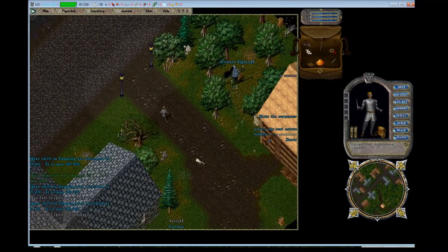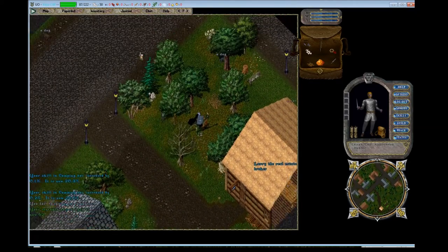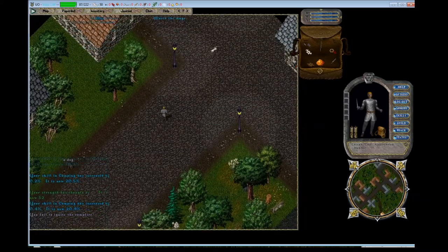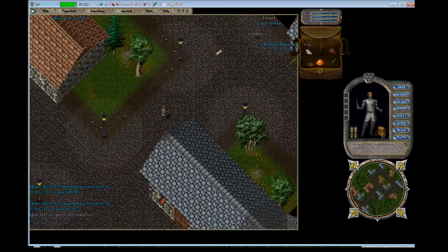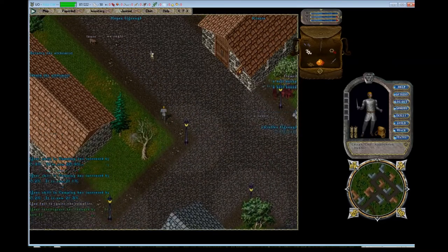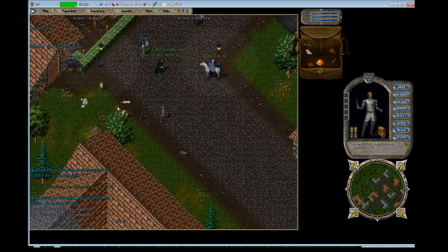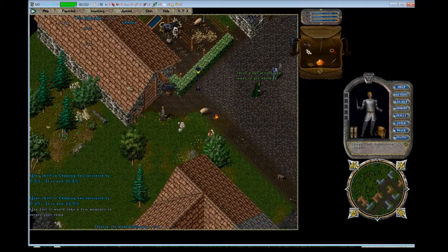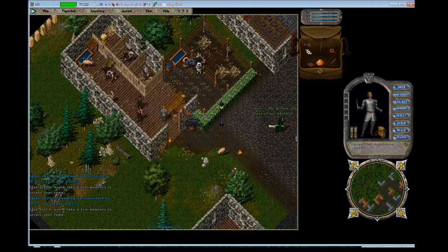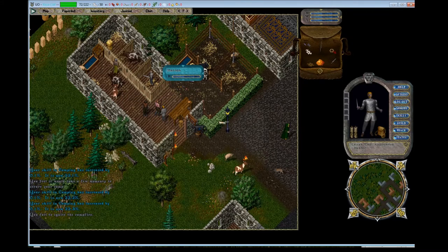I'm still gaining skill and stats from my camping macro running in the background. Speaking of running around, it is quite slow right now — and the world is actually very large. To be more time effective, you're probably going to want to go ahead and get a mount. The best place to do that would be up at the stables, which is not too far from the starting point.